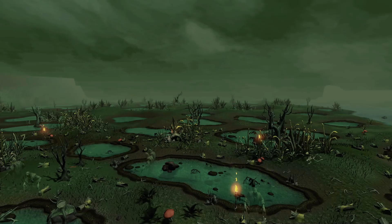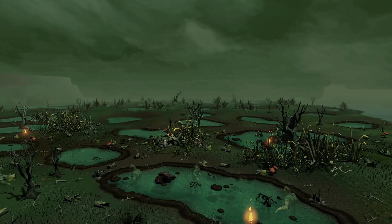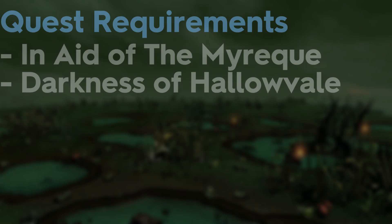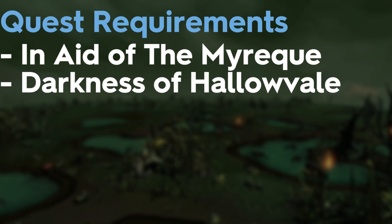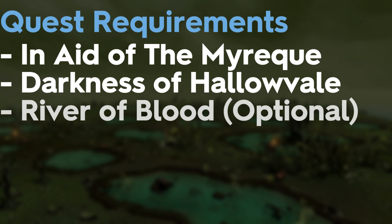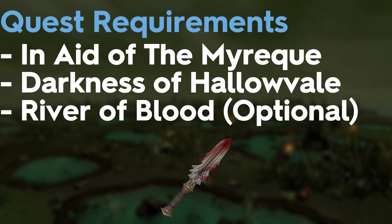For good measure, I'm going to give you the hard requirements and my own recommendations. Just like the Dominion Tower, I have some requirements I would highly recommend but are not hard requirements to do the minigame. The two hard requirements are: In Aid of the Myreque, which unlocks Temple Trekking from Paterdomus to Burgh de Rott, and to unlock the route back from Burgh de Rott to Paterdomus, you need to complete Darkness of Hallowveil. I also highly recommend completing the River of Blood quest.